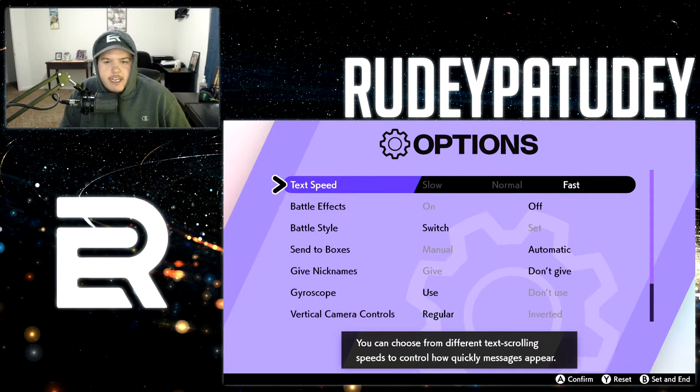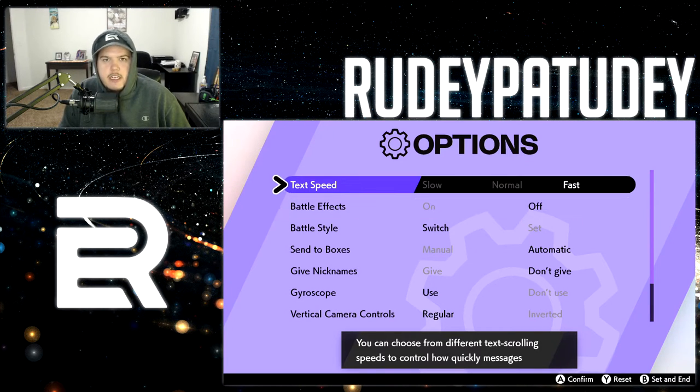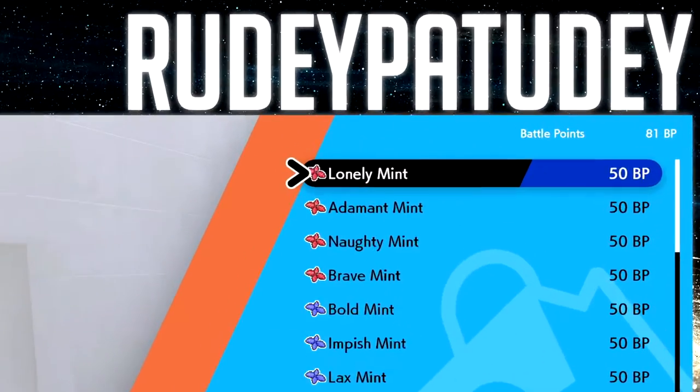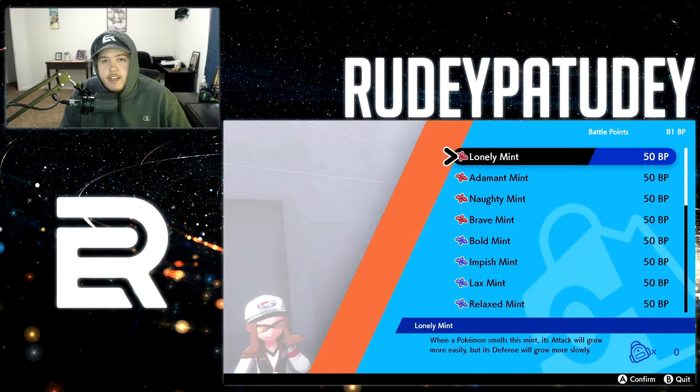Here are the two most important things: tech speed — you want to be on fast — and the most important one, you want battle effects off. This is going to save you loads of time. The next crucial step is to borrow the rain team from the guy in the green jacket. Trust me, you'll see I'm right because in just under an hour I've already collected 81 battle points.